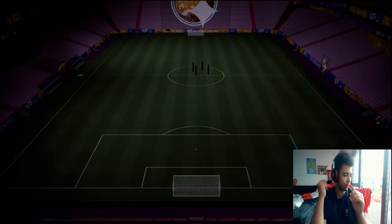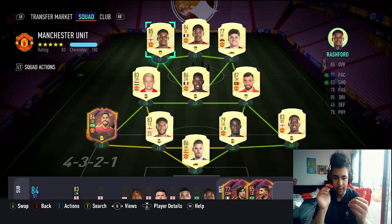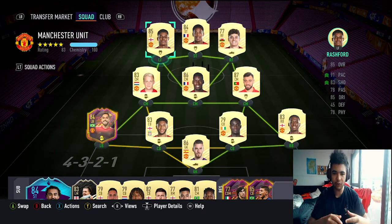The 4-2-2 is my favorite formation in game because it just lets me exploit the wings as well as the central attacking area of the field when I'm attacking. I just love it because I've got pace players — Rashford's 91 pace, Martial's got 89 pace, Daniel James's got 95 pace.